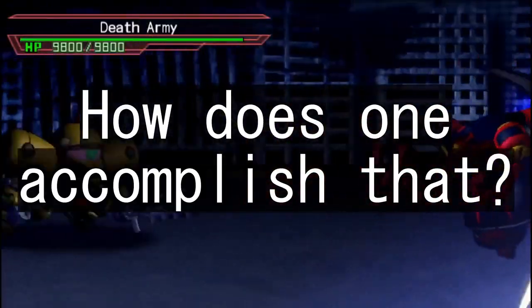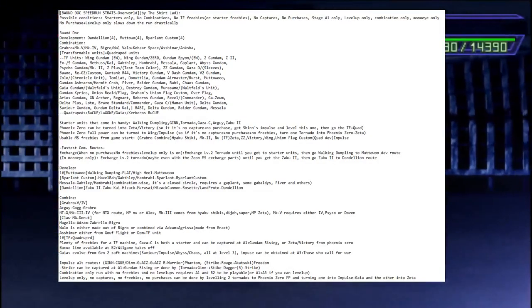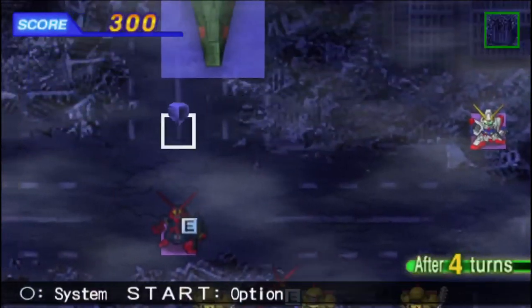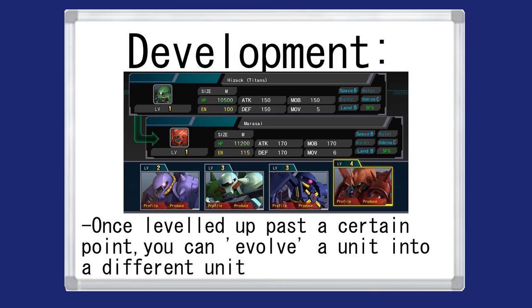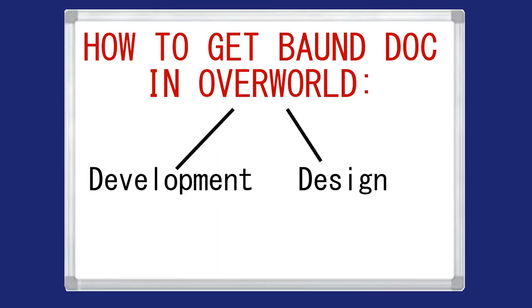How does one accomplish that? For this purpose I had thoroughly documented every single possible way to get the Bound Dock, also accounting for weird modifiers such as MonoEye Only, No Captures and many others. Generally speaking, there are two main ways to get a unit on a production list in these games: the first involves leveling up other units and evolving them like Pokémon, and the second involves combining the designs of units that you own. Those are the two main categories I'll be splitting the strategies into.